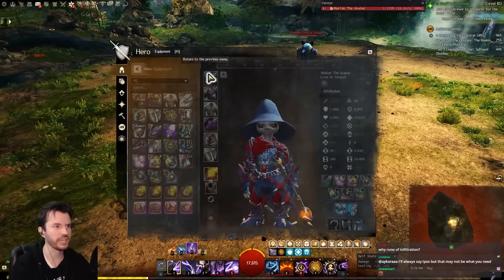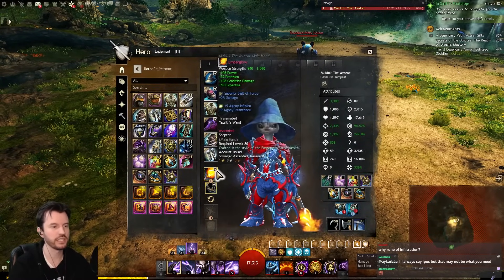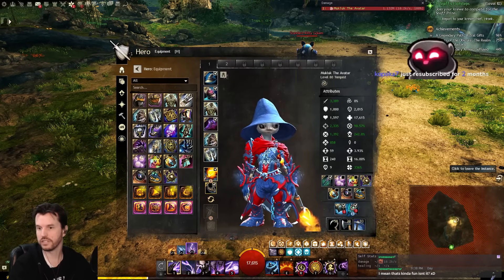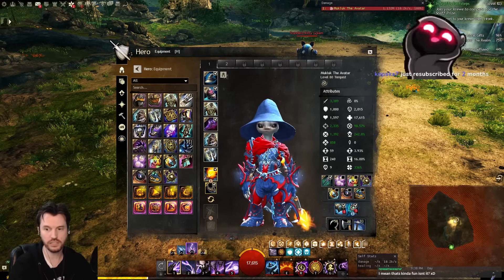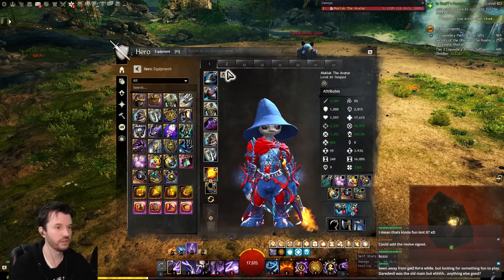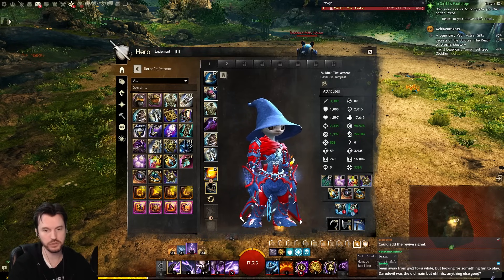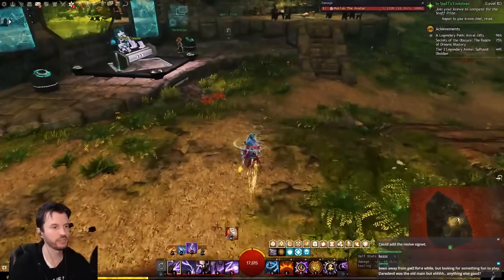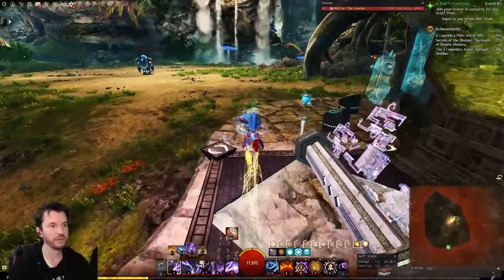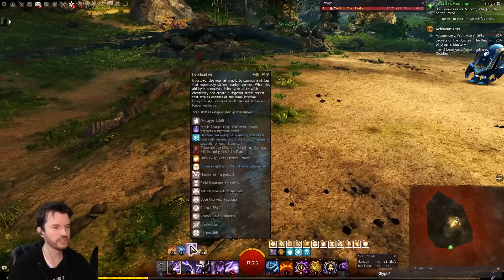Why Rune of Infiltration? It was just to hit crit cap. One guide used Rune of Infiltration combined with fury and food to get 100% crit with Force and Impact on the weapon. Another guide used Rune of the Scholar on gear and Force and Accuracy on the weapons — Accuracy helped hit the crit cap. There are different ways of doing it; I'm not sure if one is mathematically better. That's what I ended up doing. If you have arthritis, probably don't touch this with a ten-foot pole.